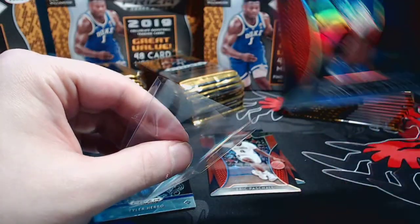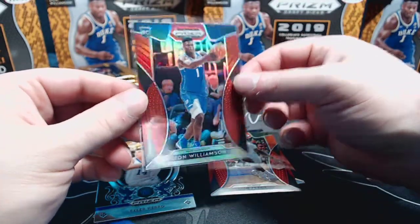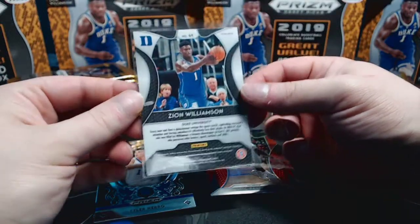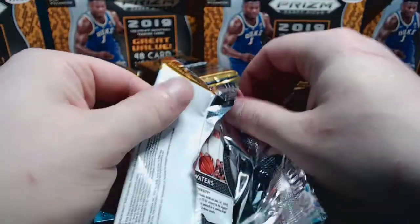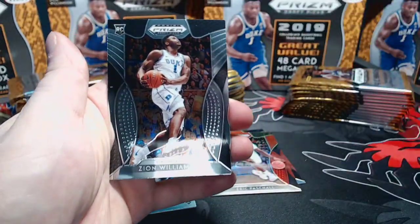Let's go ahead and sleeve up the Zion for sure. He has two base cards - an All-Americans and a crusade - so four cards total in the 100-card base set. He also has autos and color blasts. This is actually the higher number of the two base cards, so not as desirable as number one. I'm sure we'll get at least a base card of number one.